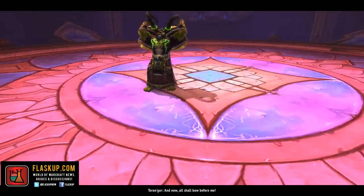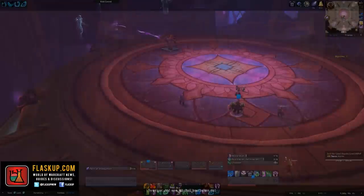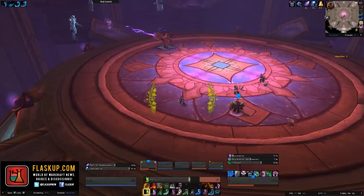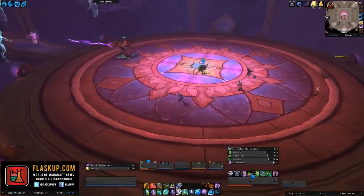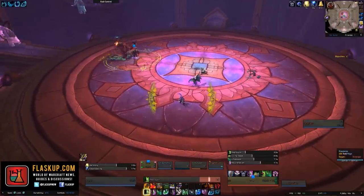Once you've defeated the vanguard of the Legion, Azakel, you then move on to the final boss in this dungeon, who goes by the name of Terran Gore. This is a two-stage fight, and in the first phase, you're going to fight Terran Gore in his normal form. While you're doing this, he will cast a range of abilities at you that you have to either interrupt or move away from.